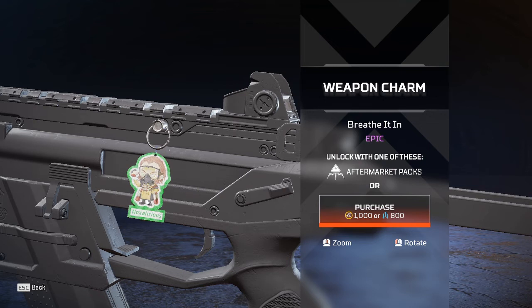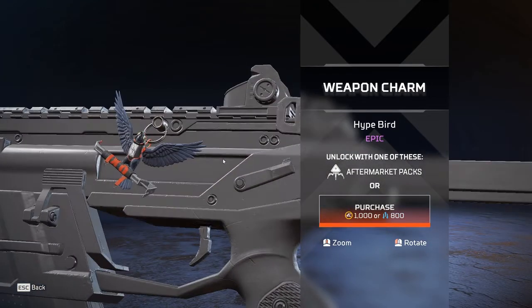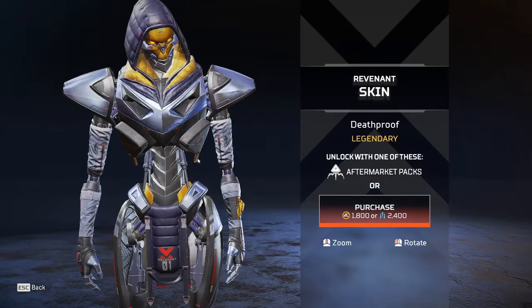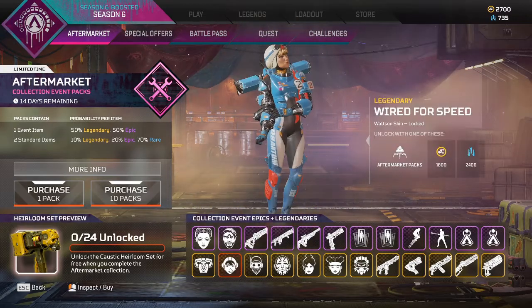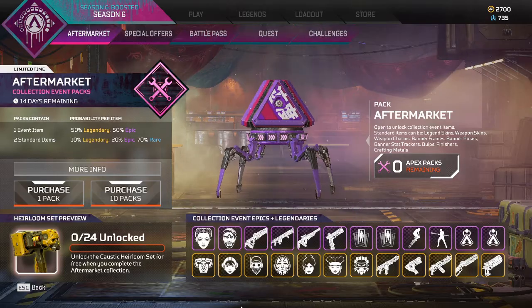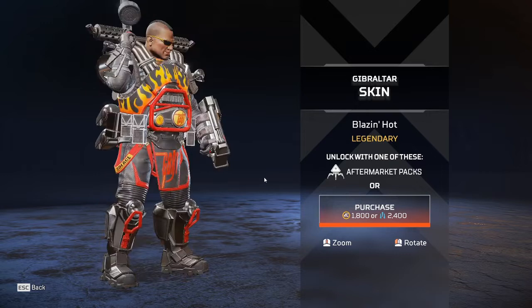There's a charm called Noxalicious — for those who don't know, it's meant to be like a car freshener because the whole theme for this event is basically about cars. There's also a new Wraith outfit that is pretty sweet. The Revenant skin has him looking like a transformer — definitely like Megatron. The Wattson skin is very clean, very much meant to look like a race car driver — I like that a lot.